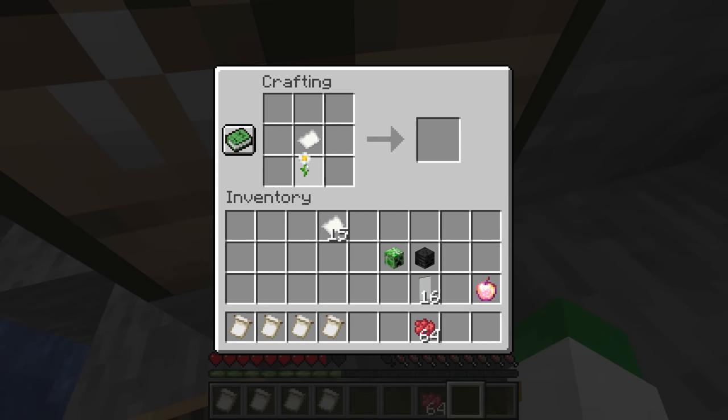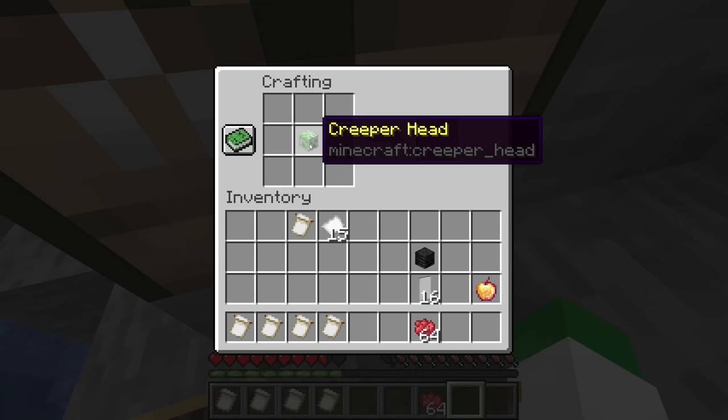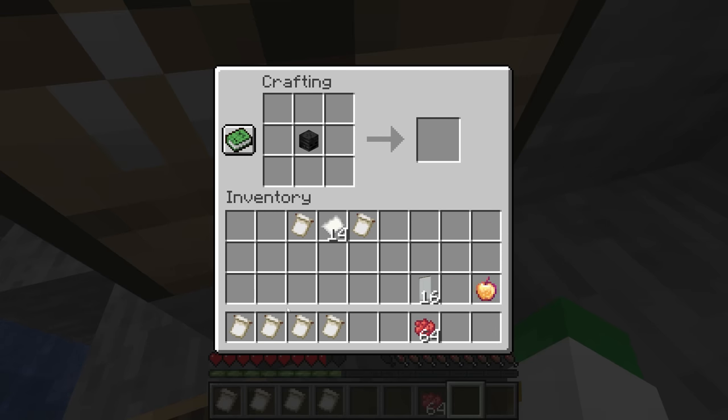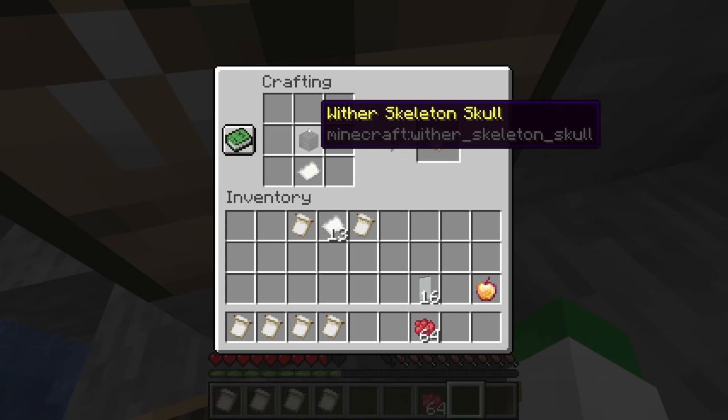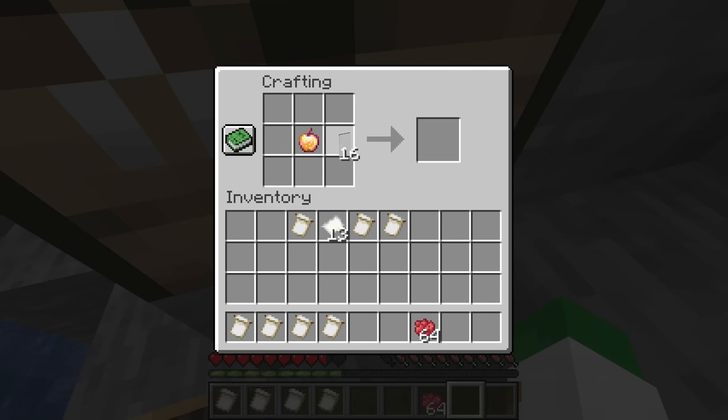The flower charge is made with an oxeye daisy and a piece of paper. The creeper charge is made with a creeper head and a piece of paper. The skull charge is made with a wither skeleton skull and a piece of paper. And finally, the thing pattern is made with the enchanted golden apple and a piece of paper.